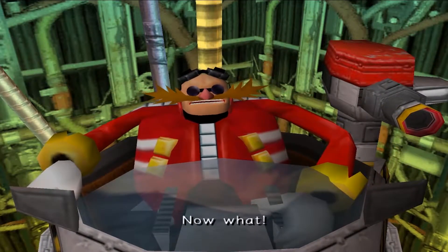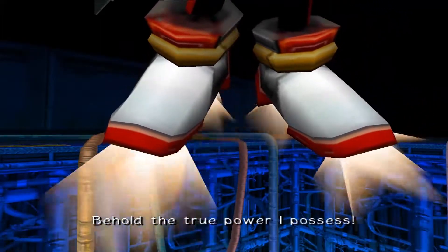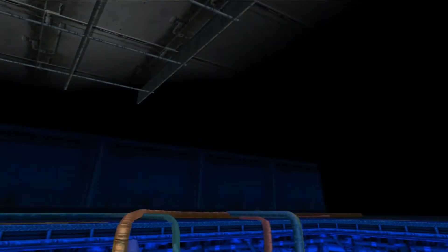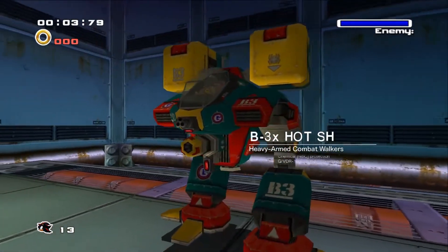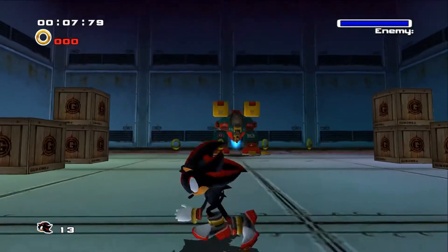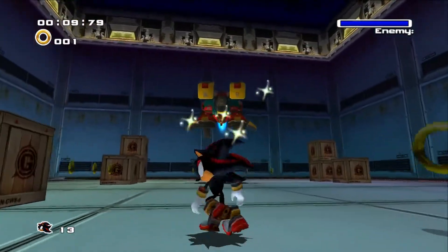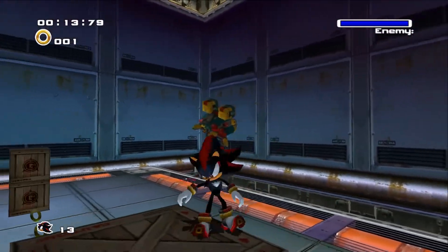Now what? Behold the true power I possess. Alright, so questions: Eggman, why the hell did you drop all the way to the bottom to see a platform that was rising up? That makes no sense at all. Second, I actually like how he realized — oh, that's not Sonic, he's a whole different color — which most people in this series seem to forget.